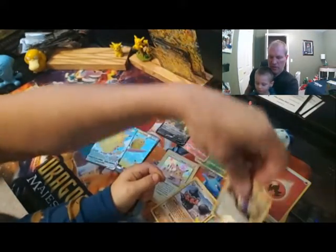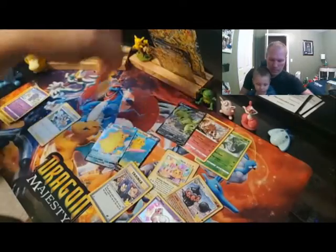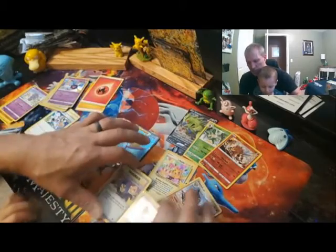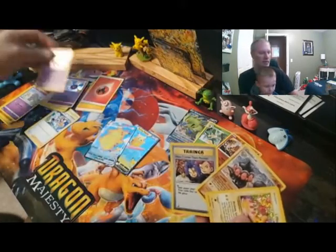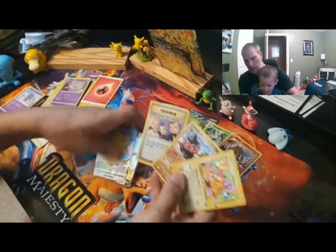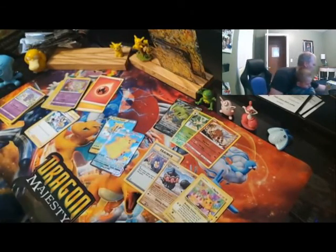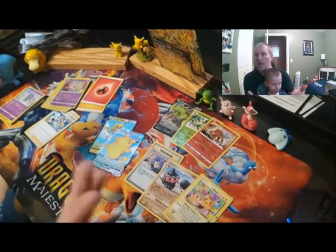You got a Team Rocket card and a Mew. So those are the cards Daddy got. Looks like Daddy got a couple of reverse holos and a V card in his packs, plus his Celebrations cards. Looks like you got a shiny little Mew, the Pikachu, the Clefairy Doll, the trainer, and the two surfing Pikachus. So that's what Daddy got with his packs.